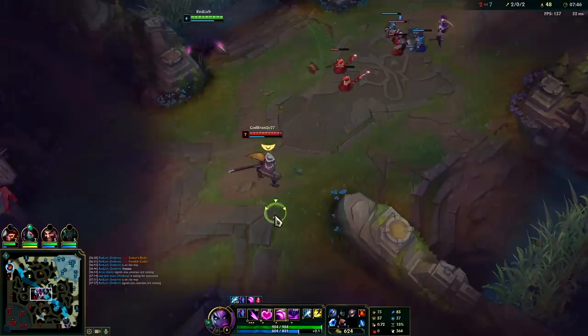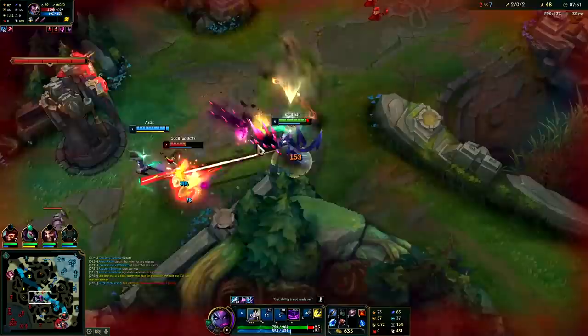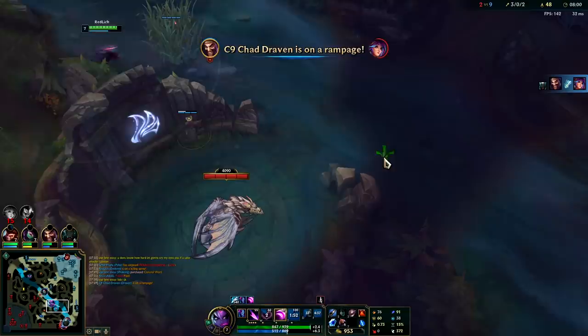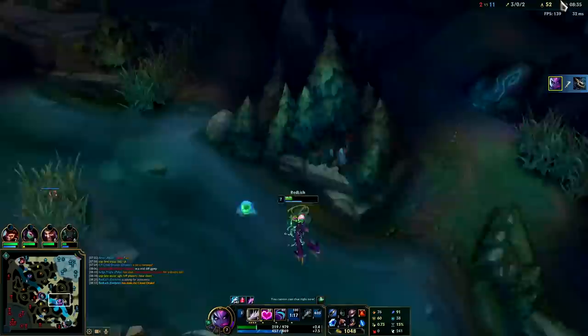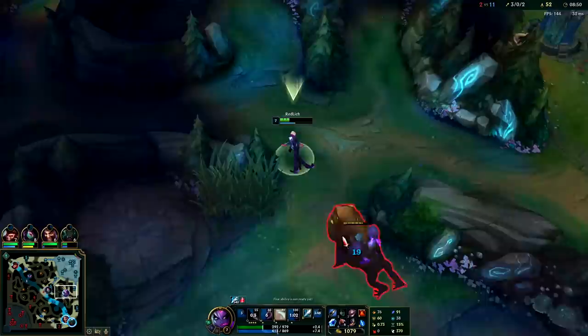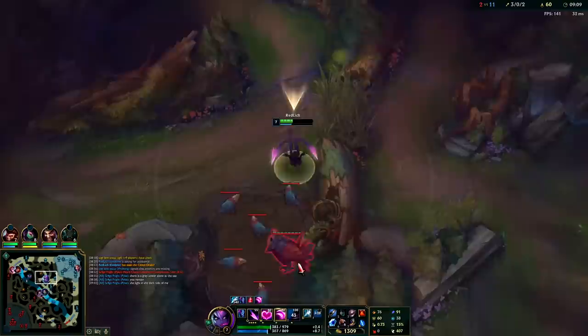I thought the Akali was stream-sniping someone because he literally had the wave frozen on him and was just standing there AFK. So we all-in him, we kill him, and I'm trying to get out of there because I saw Lilia was in the area — she's probably pathing bot lane. I should have pinged that out for my bot lane because I just saw her on her red buff with my pink ward. Luckily with the lead we got, our bot lane took care of the Lilia. Now that their jungler's dead and mid laner's dead, even though I don't have full jungle item, I can solo dragon.